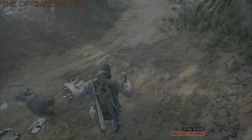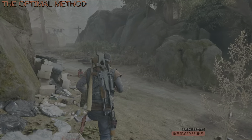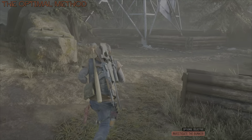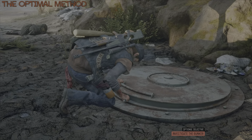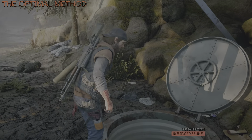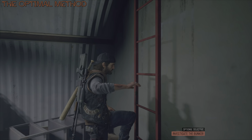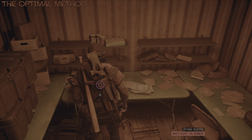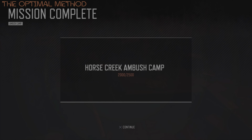You will not get an easier one than this. From here I just need to do one last thing — find a bunker, which is not a very difficult job. It is basically down this way, not far off the electricity pylon. All I've got to do is open up this bad boy and the job is done. Because I'm playing on Survivor 2 I don't have a mini-map, but I can access it very briefly to show me where I need to go when I'm down in the bunker section. It's just a straight walk through and then over to my left. That is the Horse Creek Ambush Camp taken care of in what I consider to be the easiest way possible.